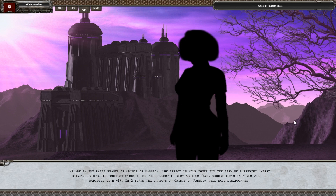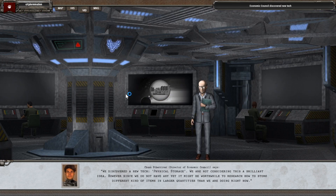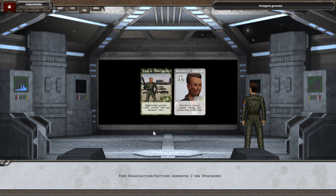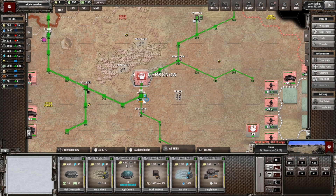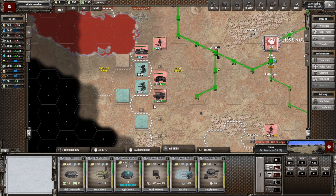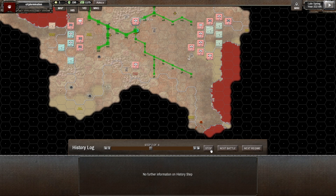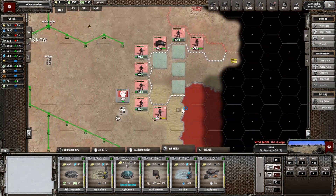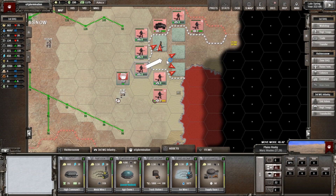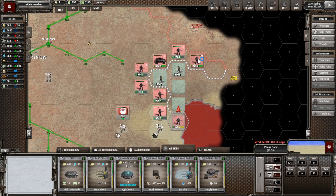This situation is starting to wind down the crisis of passion. In two turns the effects of the crisis of passion will have disappeared, which is great, and we'll be into a new epoch. We've discovered physical storage — that's great. Found ancient storage near Winkleburg — six machinery, I'm happy with that. Two new stratagems. These mutants are moving back — they did push back. They are responding to our aggressive posturing. I'm just going to keep pushing them back and see how far we can push them.